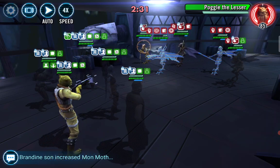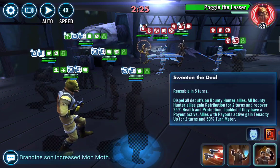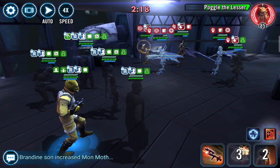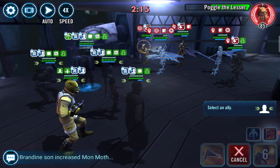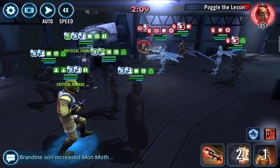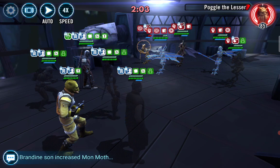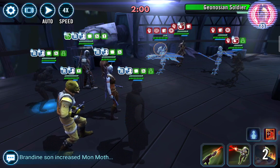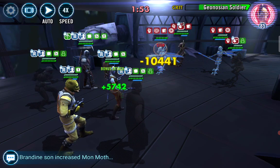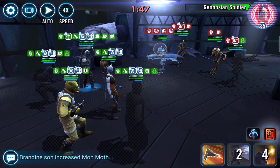I want to put Retribution up or just go ahead and take out Poggle. Let's go ahead and get Poggle out. Got to keep Bossk taunting because Spy is going to one-shot somebody. I guess it's a good thing with this squad — they're so slow. They're all Relic 7 but they are so slow. Aurra Sing has turn meter built into her kit, so that's why the squad is going pretty quickly. Nice — let's put Retribution up. Let's get a taunt; we got to protect.